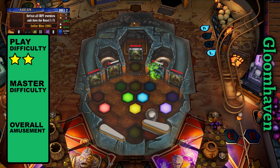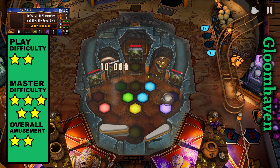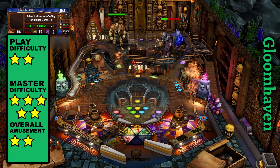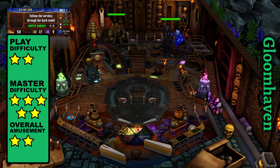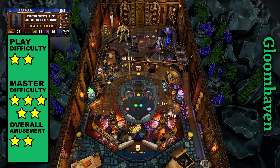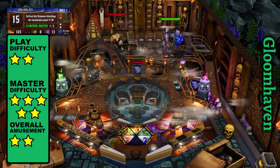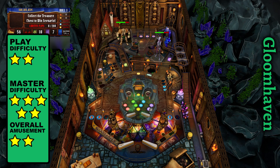Gloomhaven showcases the true nature of RPGs by locking you in a grindy dungeon. It's all about taking out drop targets with the help of elements from the spinner and group attacks from the ramp. You can also use the left orbit to boost your damage, which can be used during free play to hire four mercenaries for multiball after spelling Haven through the inlanes. Once you've managed to defeat all the baddies, it's back to battling more foes before you can beat the boss, then unlock the treasure chest and grab the loot.